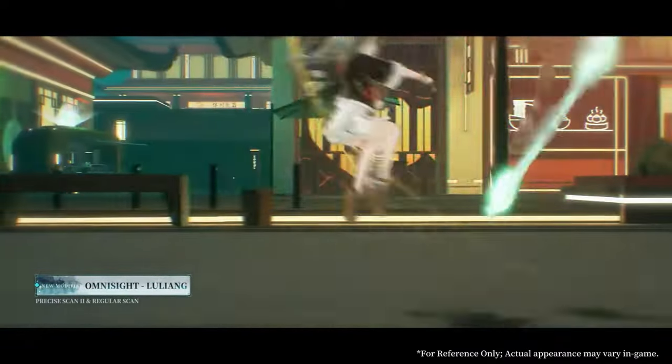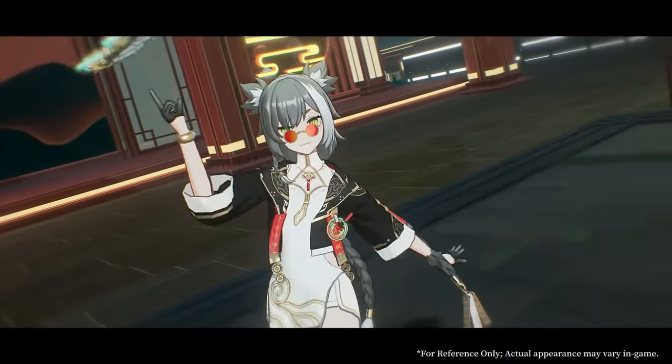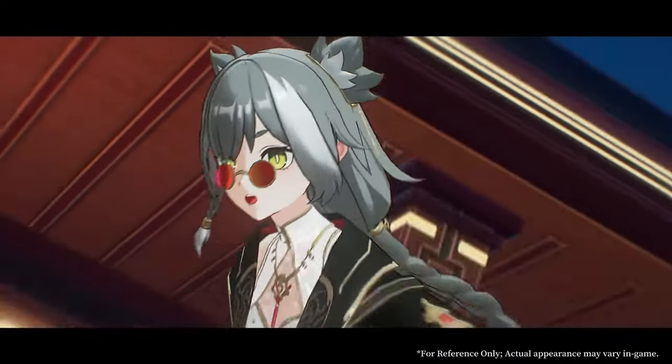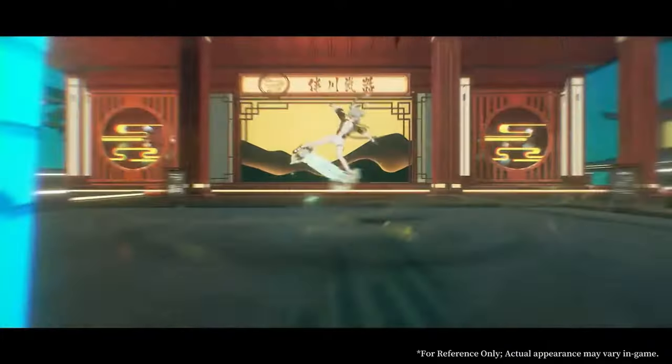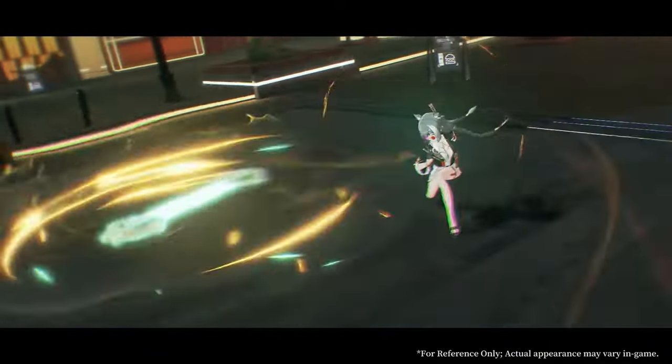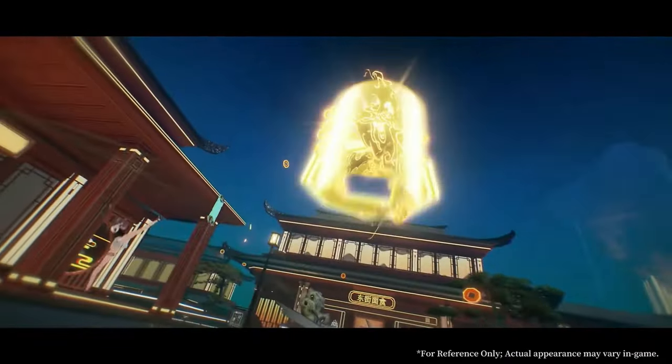Lu Liang is a sub-DPS, Wen Support Unit. She belongs to the Tianyuan faction of characters, and uses traces as the resource to execute her skills. Lu Liang is a fairly simple modifier to operate, although she is usually left to the AI, her manual DPS capabilities should not be overlooked.